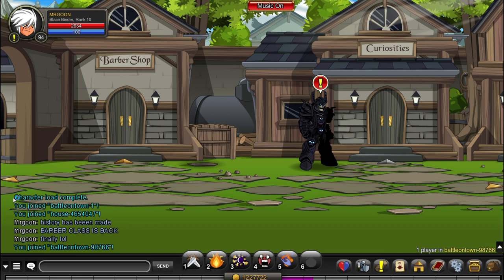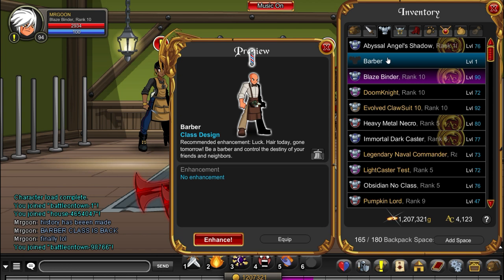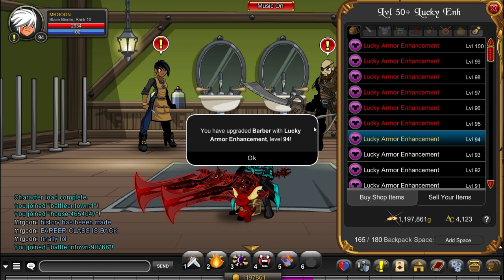In the Battle On Town, the Barber Shop is exactly where you're going to be able to grab it. You can speak to Bev over there, and then in the hair shop at the top for 22,000 gold you can get the Barber class. It looks very good — it's really nostalgic and exciting. It has different abilities to the old one, and applying luck enhancements to it is what's recommended, so that's what we're going for. As it is a free class, don't expect it to be amazing.